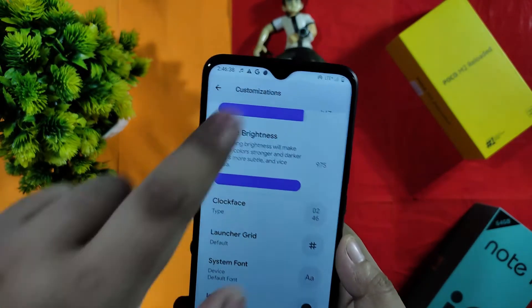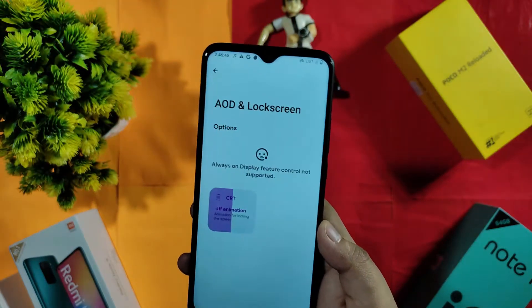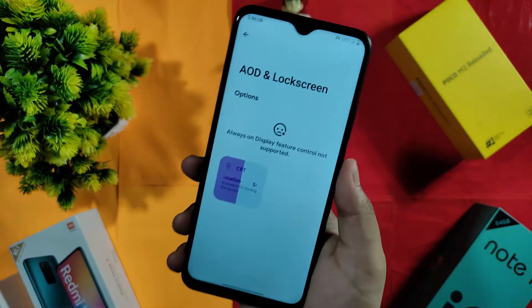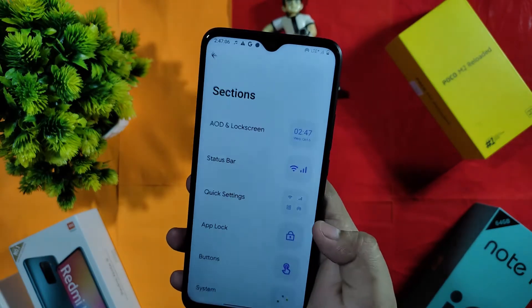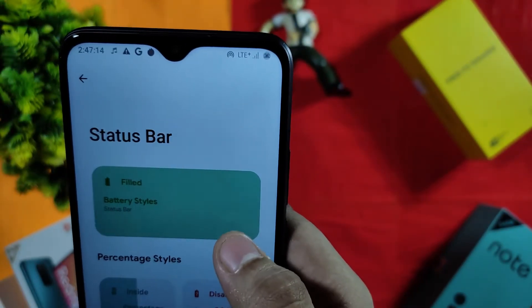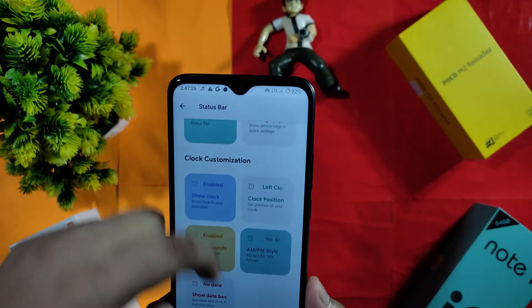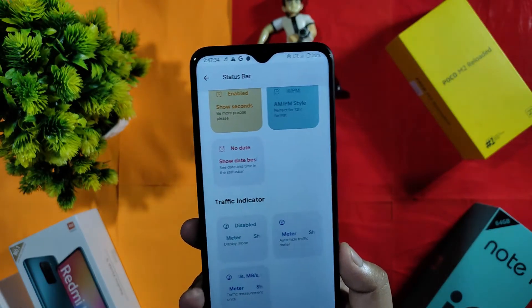This device doesn't have Always-On Display since it lacks an AMOLED panel. However, you get a CRT screen-off animation like an old TV switching off. You can change the battery style in the status bar. These are standard customization settings, but the Android 12 look has been applied well — nothing very much else is changeable here.